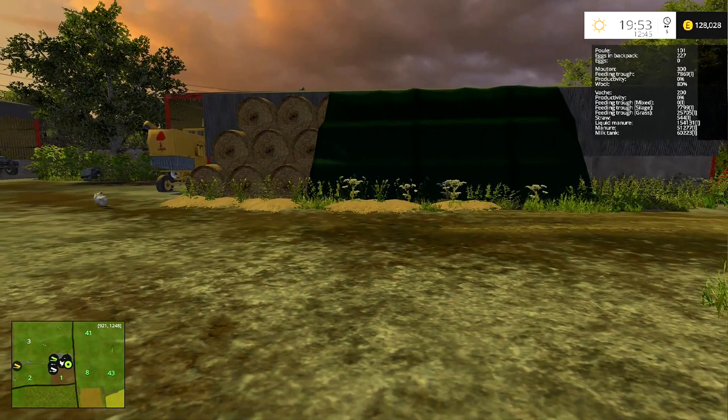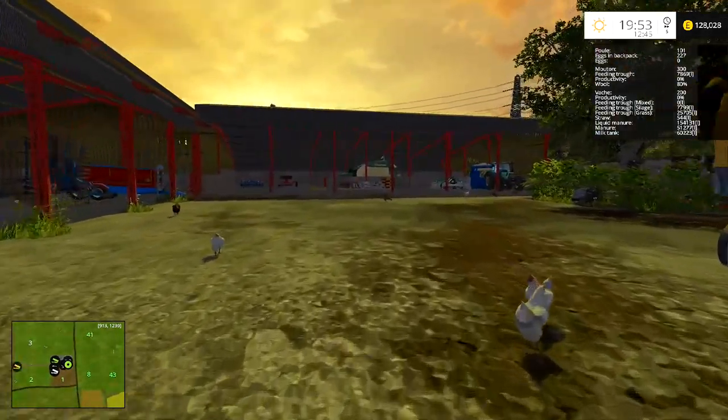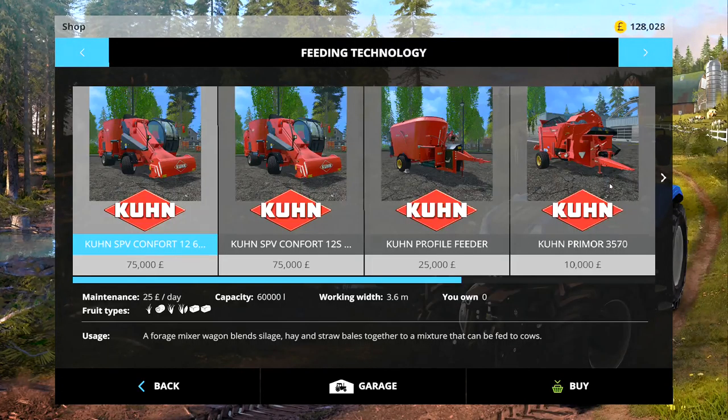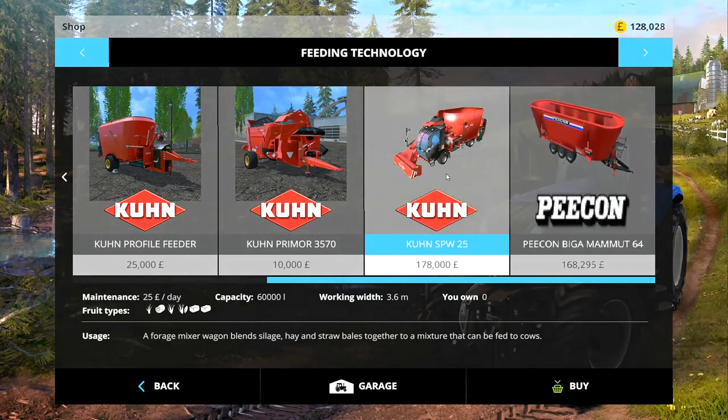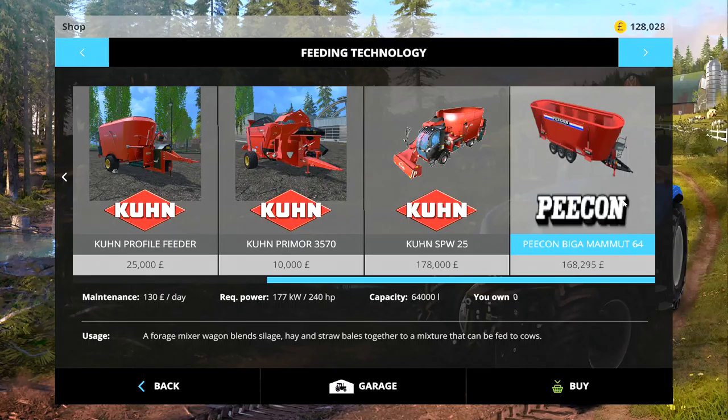Hey folks, it's Frithcar here. So I've got quite a big announcement today. Last week I asked you which feeder you'd like me to get: the Kuhn SPW25 with around 25,000 liter capacity self-propelled machine, or the Pöttinger Bigger Mammut 64 with a 64,000 liter capacity.